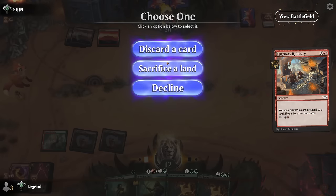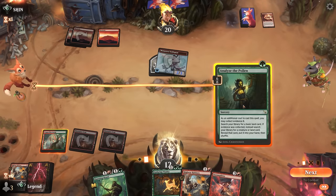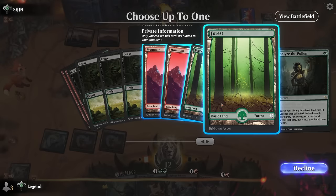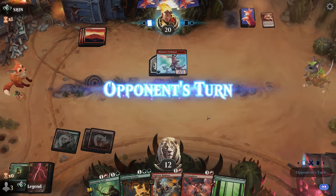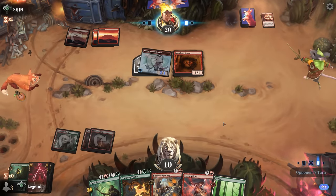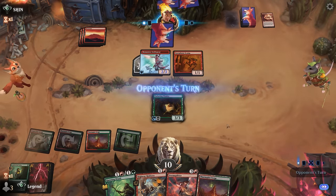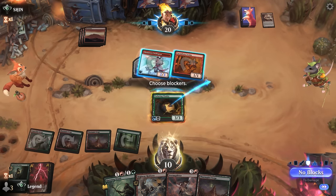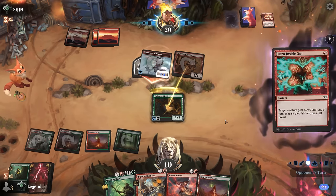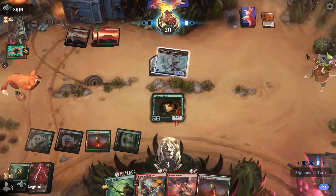Cast it discarding a Vitality. Didn't find Torch the Tower but can Analyze to get a fourth land. Since we drew Storm Splitter we need to look for one more land. Cacophony Scamp is acceptable — take two. Play Vitality; if it trades that's fine. Blocking Scamp is the safest play — probably see a pump spell on it, or if the opponent has the Sellsword we just die regardless. And that seems to be the case. All right, GGs.